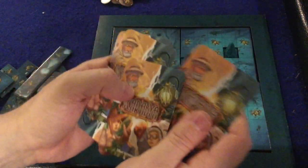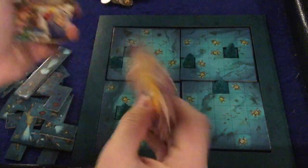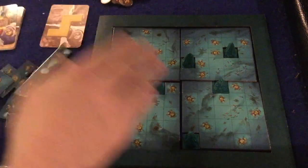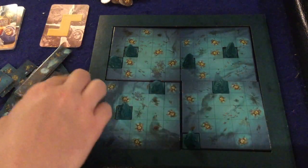These pieces are going to correlate to these cards right here, and there are 12 cards in this deck. You're going to flip over a card — everyone grabs that card and plays it onto their board.